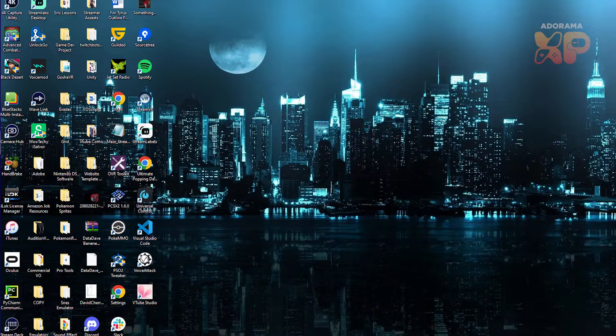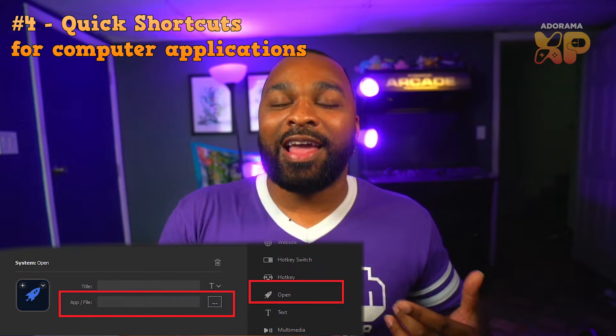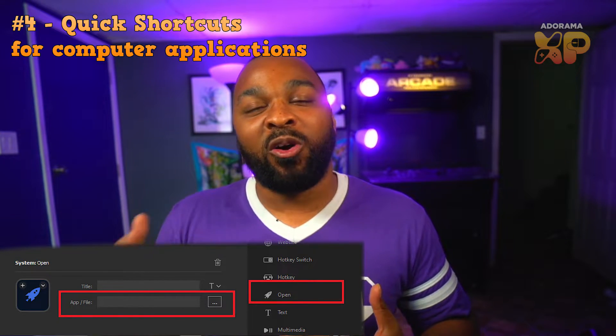For a fourth practical use, the Stream Deck is great for shortcuts. A lot of us put shortcuts on our desktop, and if you're like me, your desktop probably has a bunch of folders, files, and downloaded video games and can get kind of congested. There's actually an open command you can use for different programs, video games, and more. So if I want to play Lost Ark, I just go on my Stream Deck, press the games folder, click on Lost Ark, and it opens for me.